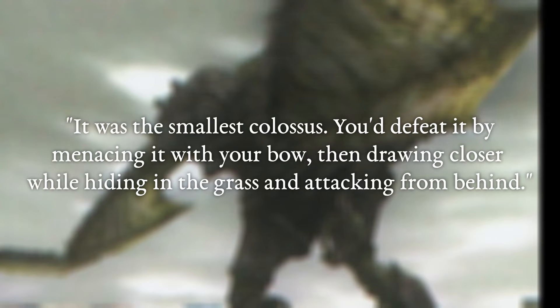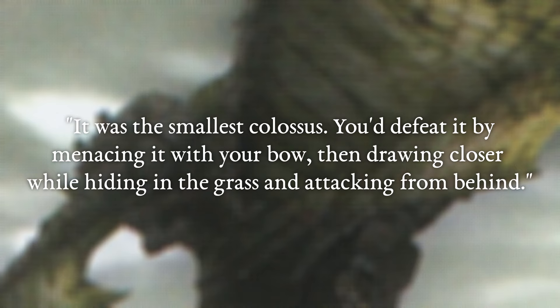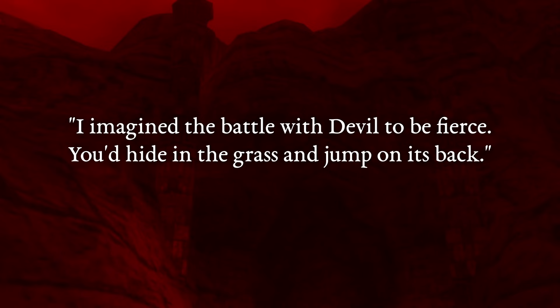The artbook says it was the smallest colossus. You were defeated by menacing it with your bow, then drawing it closer while hiding in the grass, and attacking from behind. The battle with the Devil was imagined to be fierce — you would hide in the grass and jump on its back.